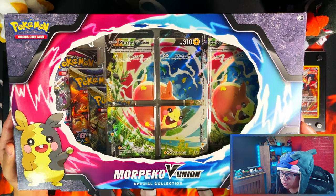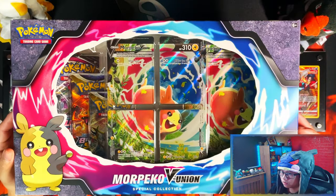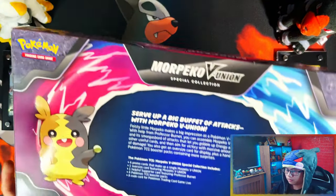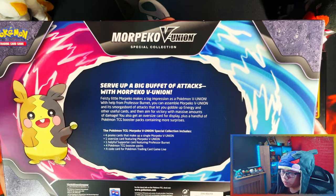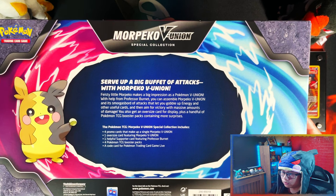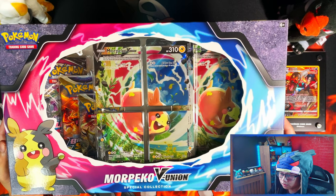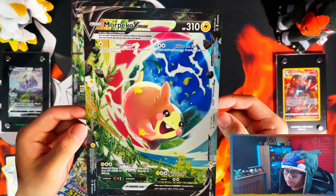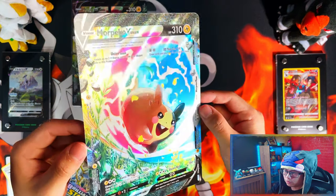Alright guys, Morpeko the Union Special Collection. This is the front of the box. Serve up a big buffet of attacks with Morpeko the Union. I'll leave it on the screen for a second if you want to read it. Alright guys, this is the latest in the V Union collection boxes. It's easier to show you the Morpeko the Union in its full form, in its jumbo form.